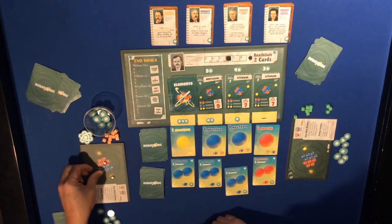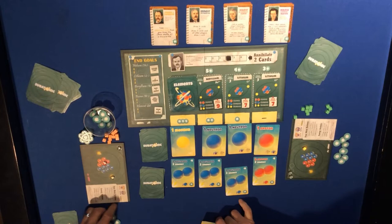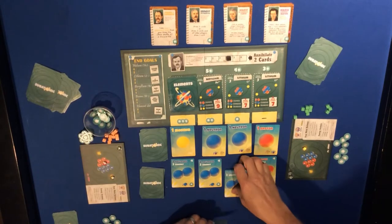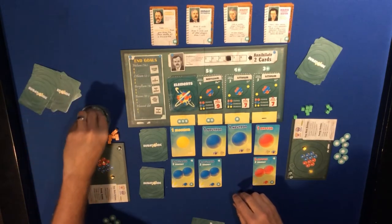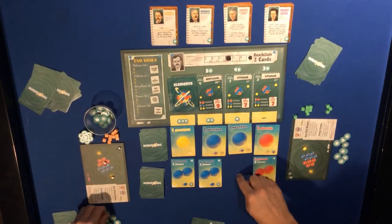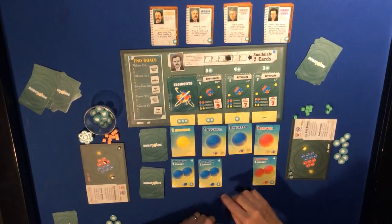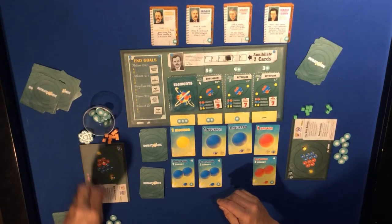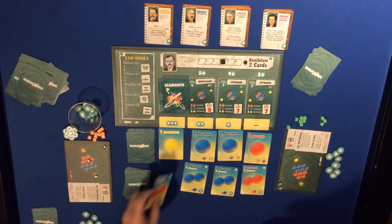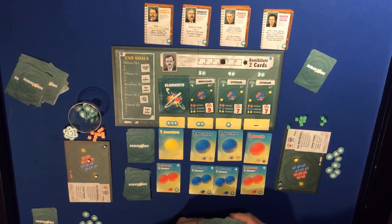Let's spend and buy this card - using the two neutrons we have on our atom with two energy to get this card. Oh, sorry, that was only one energy for here, plus one additional energy, then I'm getting two energy back for these two. Shuffle these down, draw five.